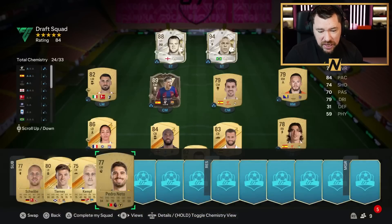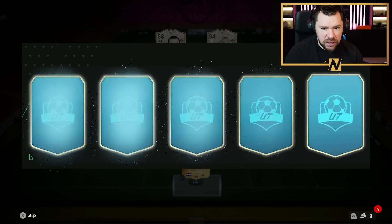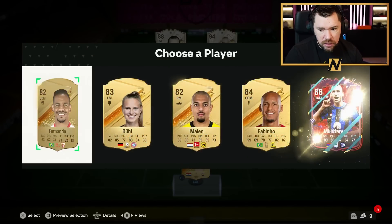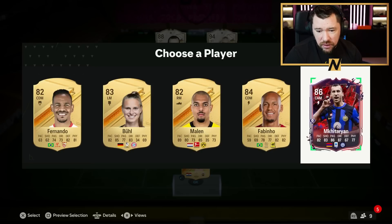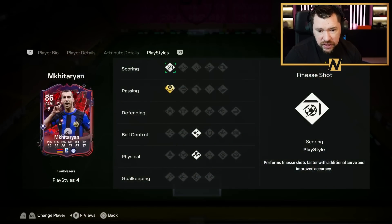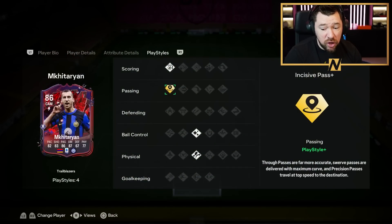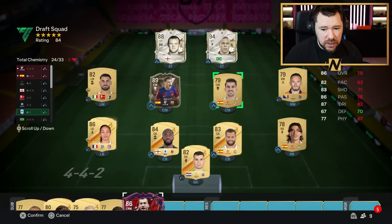Edero Netto we could take for the bench. Come on, give us a big midfielder. Enric Mkhitaryan — now I quite like him. He's got Traveller, Finesse Shot, Incisive Pass Plus. For me personally, Incisive Pass is one of those that just goes under the radar of being a really really strong option.